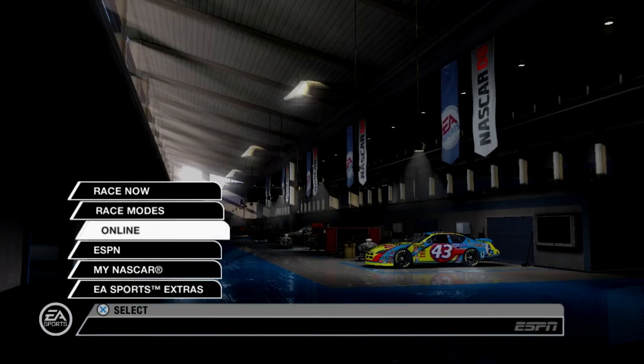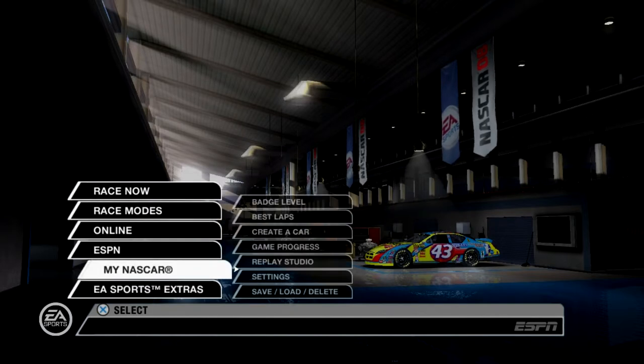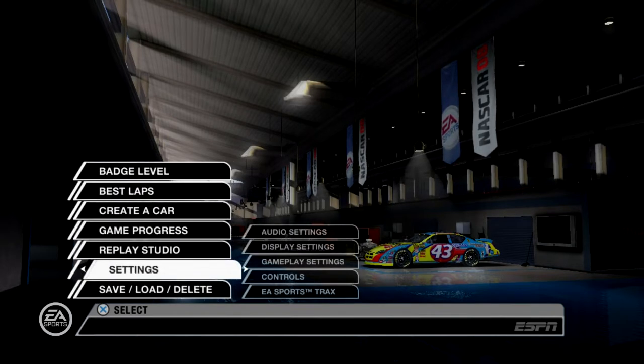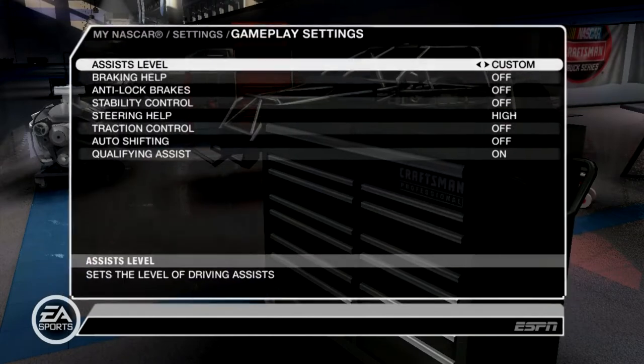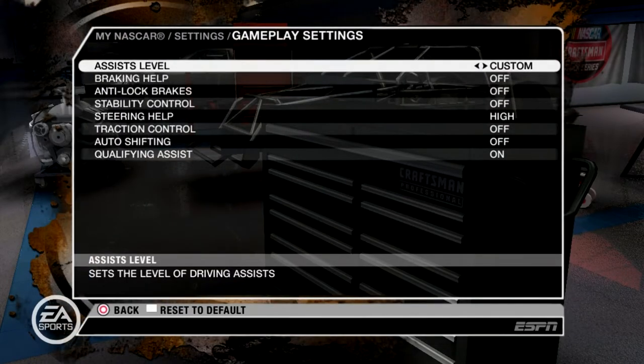So first off, in the main menu, what you're going to want to do before you even pick a car or get to a track is you want to go down to the My NASCAR section, go down to the settings, and gameplay settings. This is super important. People always ask me how do you blowover in this game — like, what do you mean? You just spin out while you're going fast? And this might be where people get messed up, because NASCAR 08 and NASCAR 09 on PS3 and Xbox 360, their controls are pretty horrible.